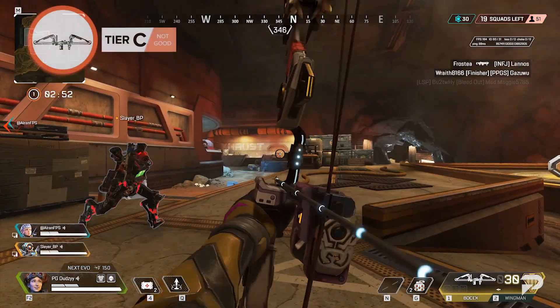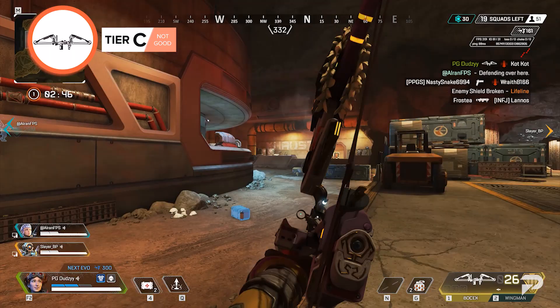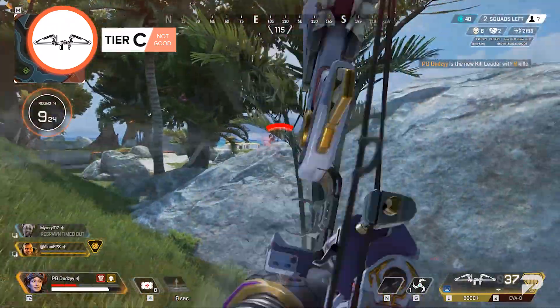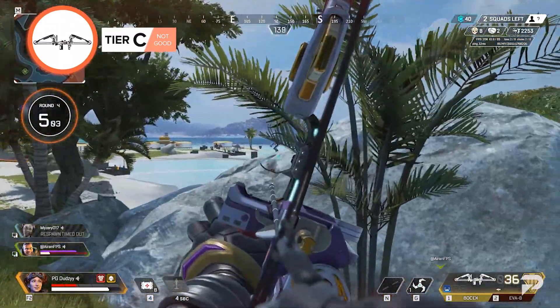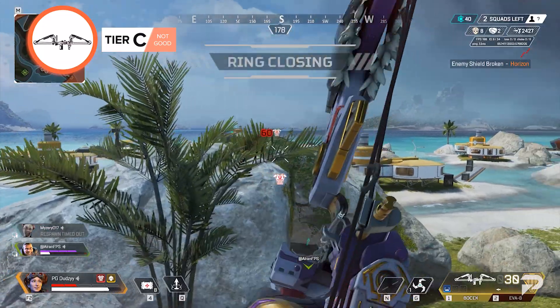Bocek Bow. The Bocek Bow is a hard weapon to use. The method of holding back the arrow and then releasing can feel unnatural to Apex players. While the Bocek Bow does significant damage, it's not going to compare to weapons like the R-301, Flatline, or Rampage. The recent changes to Shatter Caps can make the bow effective at close range, but you'd be better served by a Peacekeeper or one of the SMGs.